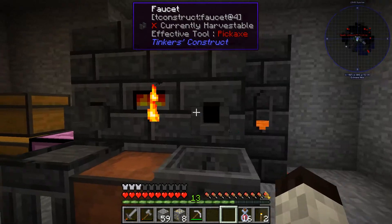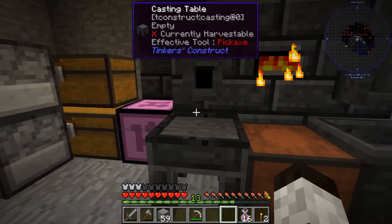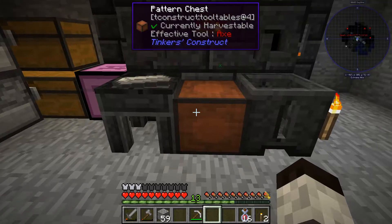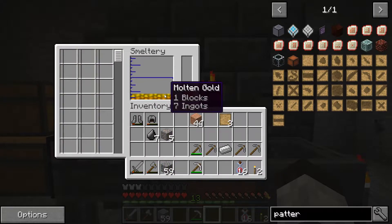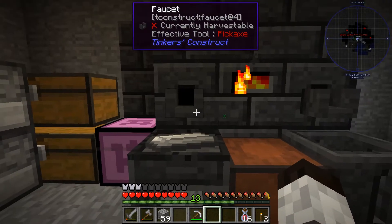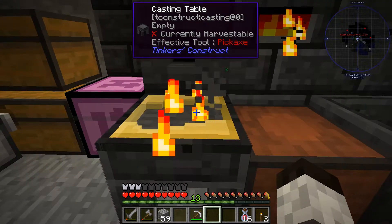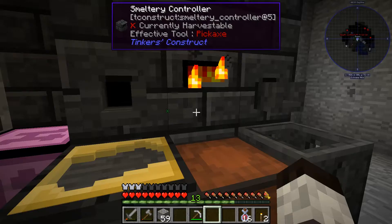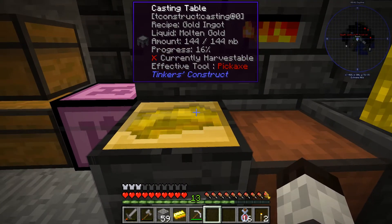Here at the smeltery we're going to put this gold in and it'll smelt up quickly. What we want is to cast an ingot. I'll put this iron ingot down on the casting table — this will be consumed but that's okay because I'm making a cast for it. Once the gold is ready I'll select it from the bottom, pour it over the iron ingot, and when it cools the iron is consumed but we have a gold ingot cast. Now with all this gold I can make a block and five ingots — that means I can now double up my resources from mining.